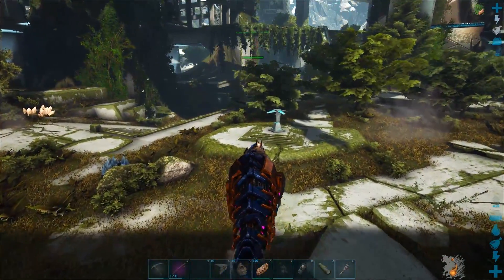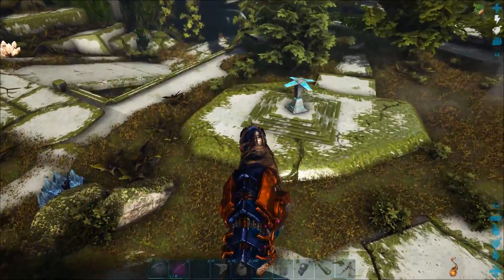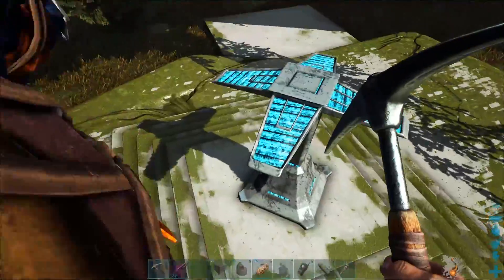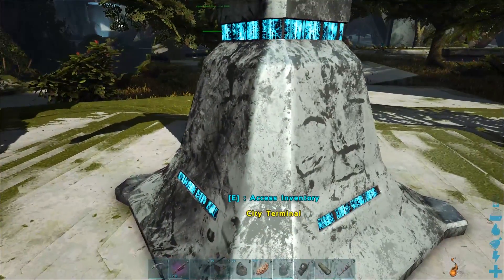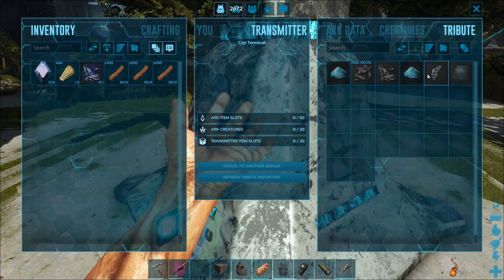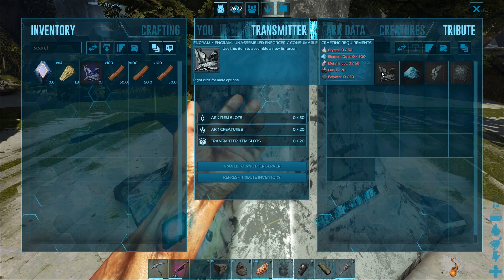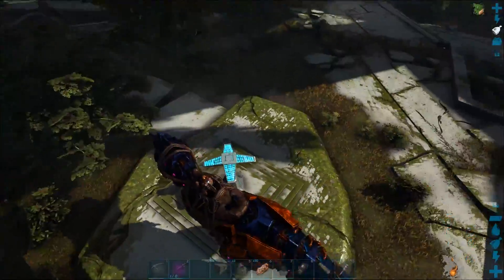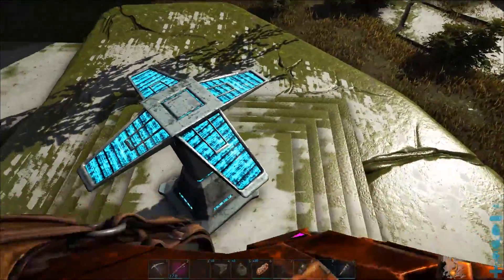Once you've got enough corrupted nodules, make your way to the city and try and find a city terminal. These can also be used to transfer out of the map. Open them up and there's a basic Enforcer engram, plus the other element things you can build. Just get closer so you can transfer everything over.